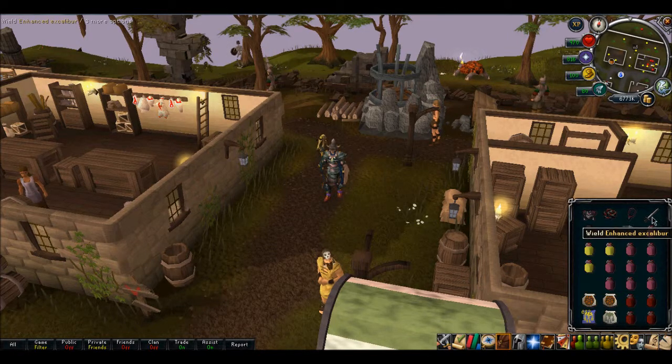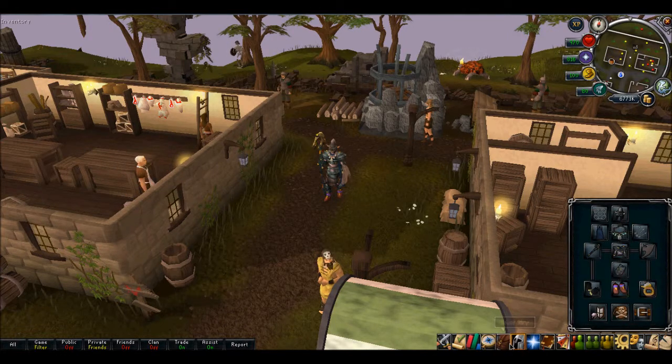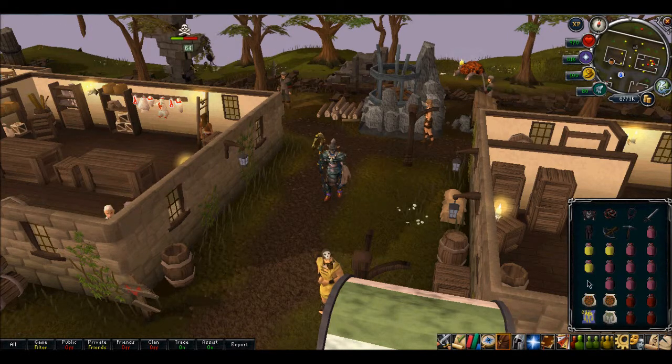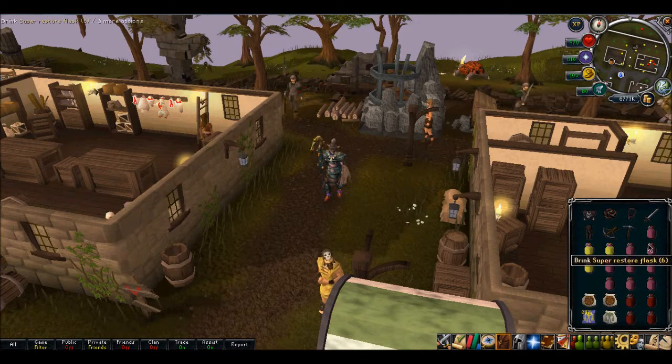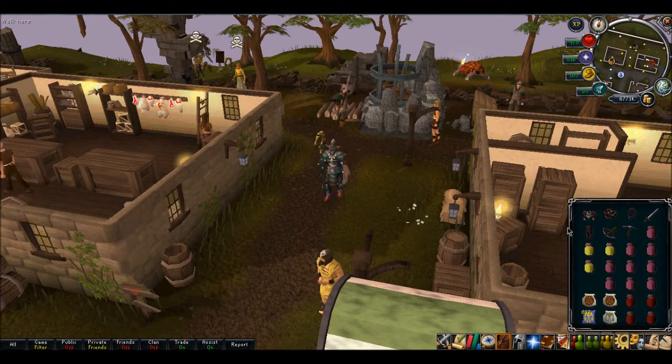It really depends on what you're tanking. Because if you're tanking a ranger and you're going to be using melee on a ranger, you're going to want to use this, because Gano has bad range defense.